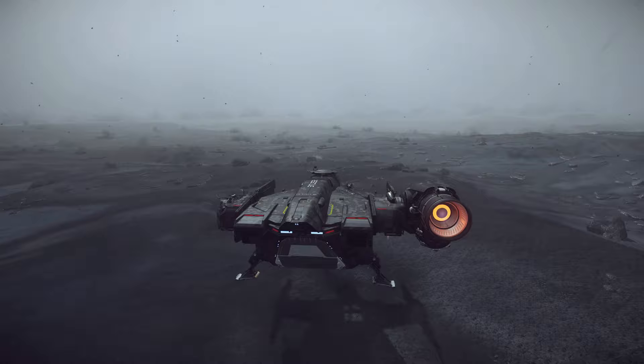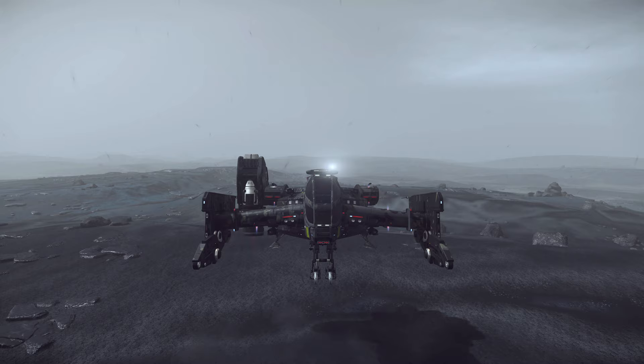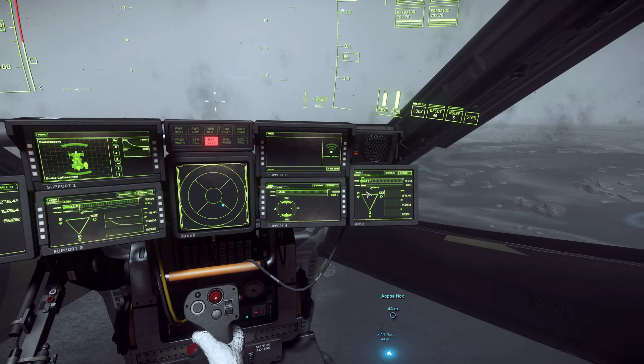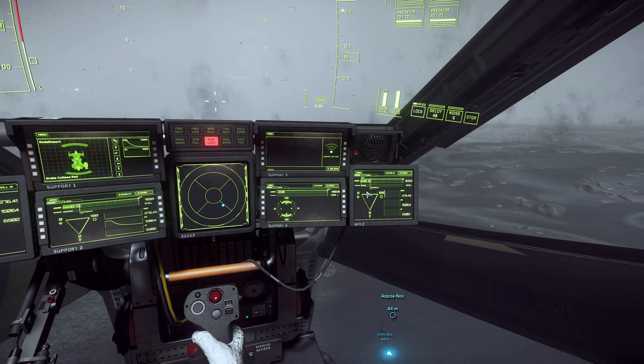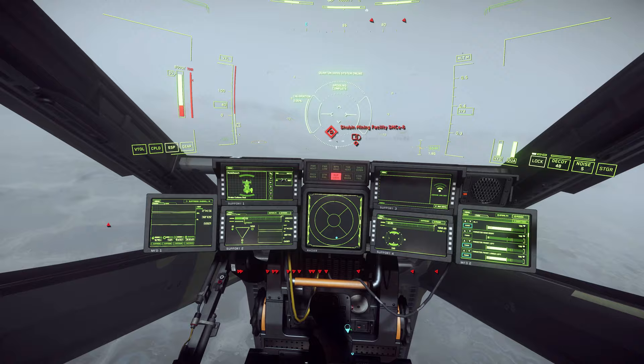Say you've been in a scrap and lost one of your thrusters. You're going to have severe issues with torque imbalance — when you try to go anywhere, you'll veer off; in this case, to the left. Even in VTOL you'll start to tip over. What you want to do is come to the power MFD and try to balance the load. In this case, I'm looking for the right main thruster and I'm going to turn that off.